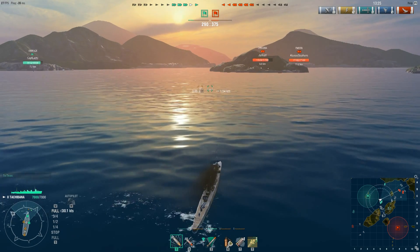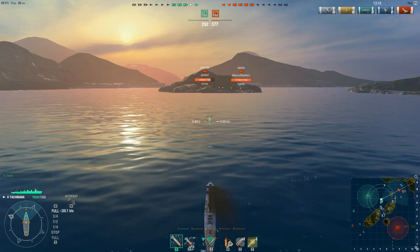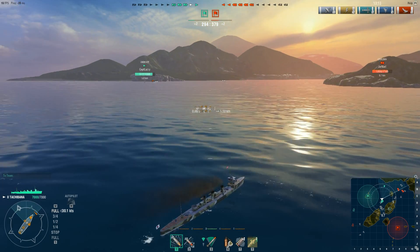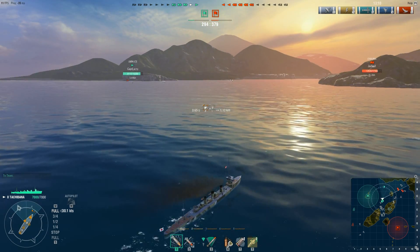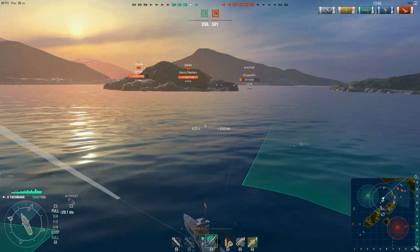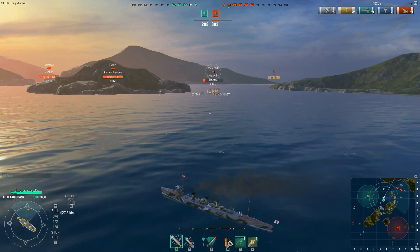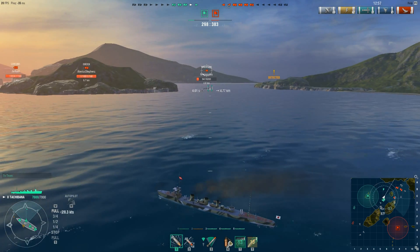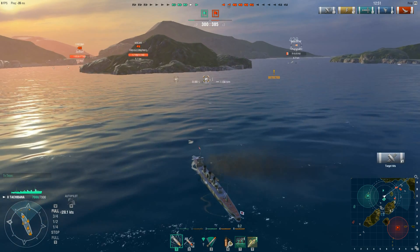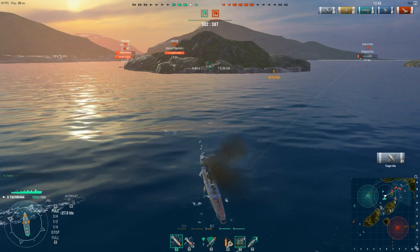We have to take out these guys here — they're the closest, most immediate threat. I've got enough health to be able to weather some damage, so it's best that we take them out. Yumikaze is doing okay, so this rock in front of us is going to be my friend for a little bit. It's time to focus down on the Wakatake first. Might as well use my guns. I'm spotted, and I have cover from the cruisers on the other side — but in a second the other destroyer is going to pop up. It's about prioritization, really.